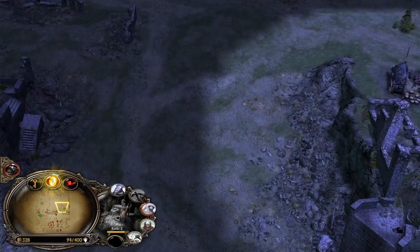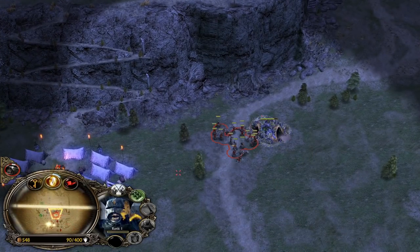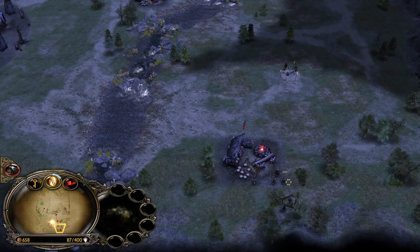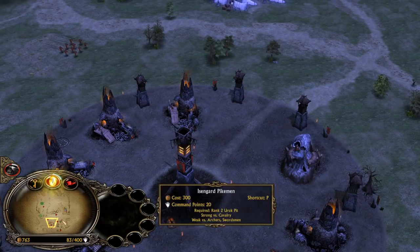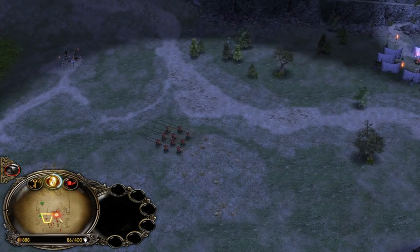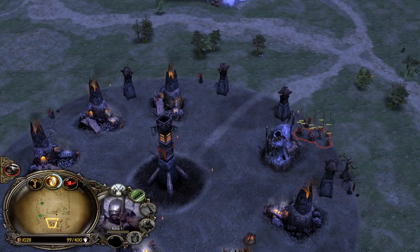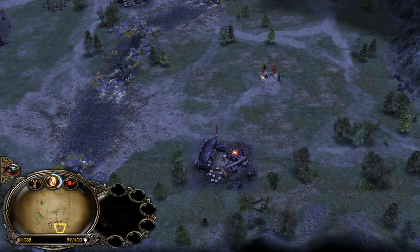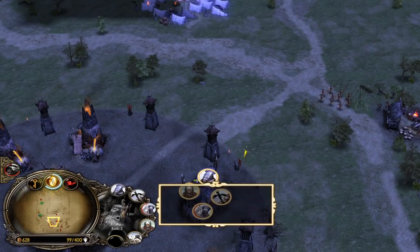Just get more Pikemen on the field. We can also capture the outposts at the bottom right side close to our castle, and this way we can build three more furnaces to grow rich a bit faster. Let's do that - we have money to buy it, it'll cost 600. Just focus on the Lair - it's about creeping so Gondor can't creep, and we also get additional money and resources. Then build multiple furnaces on this area.